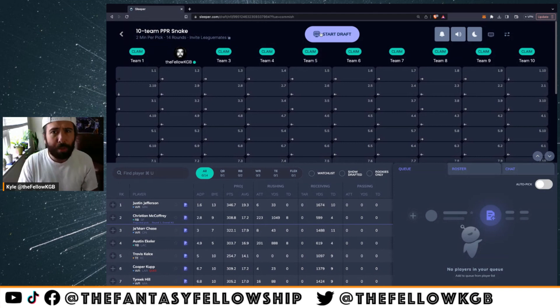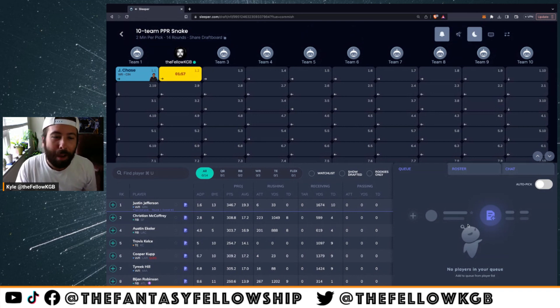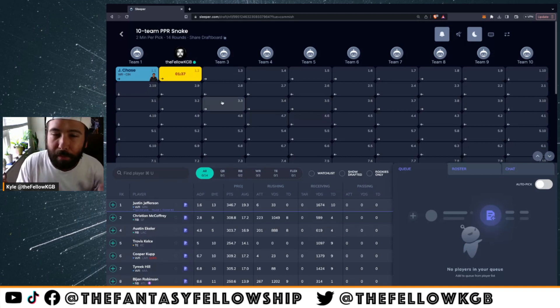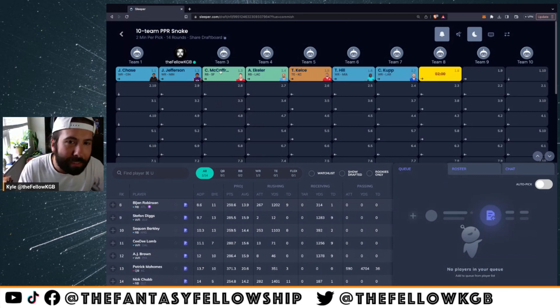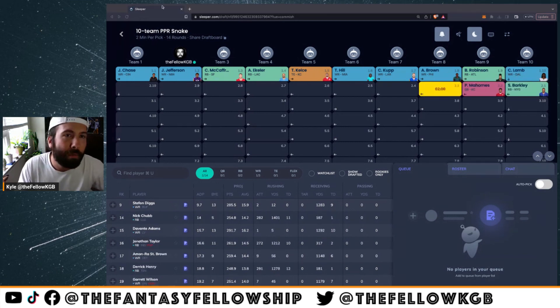They put Jamar Chase here at number one. So if you are lucky enough to be picking number two and Jamar Chase goes number one, grab Justin Jefferson. I was going to take Jamar Chase — he was the number one player for me at number two. So I'm going to click JJ to keep the board honest. CMC, Ekeler, Kelce, Tyreek, Kupp, AJ Brown, Brian Robinson, and CeeDee Lamb go at the end of the first round.